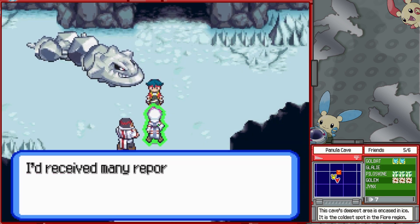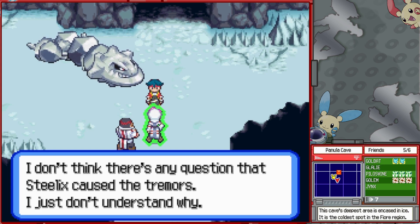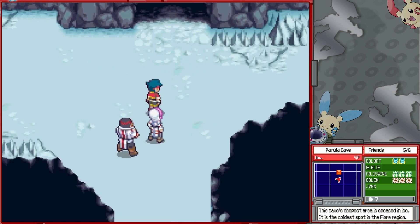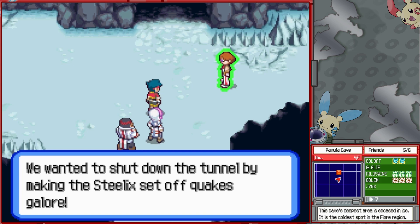You captured the Steelix? Really? The investigator says: 'I had received many reports about a Steelix going wild in the cave, so I was conducting an investigation. I don't think there's any question that Steelix caused the tremors — I just don't understand why.' Then the Gorok Squad confesses: 'We wanted to shut down the tunnel by making a Steelix set off quakes galore.'